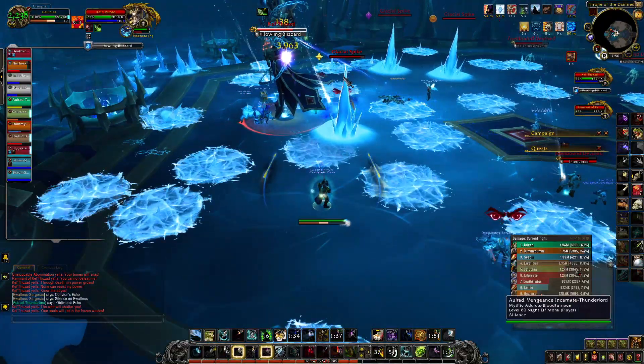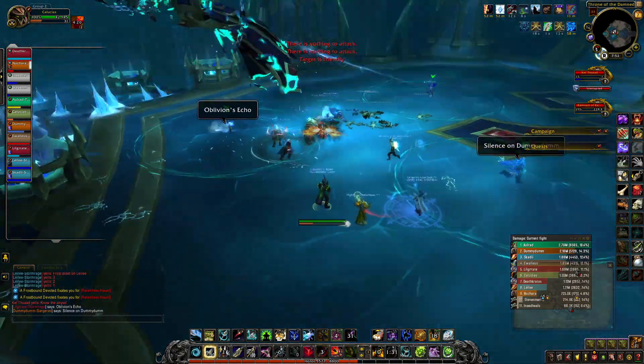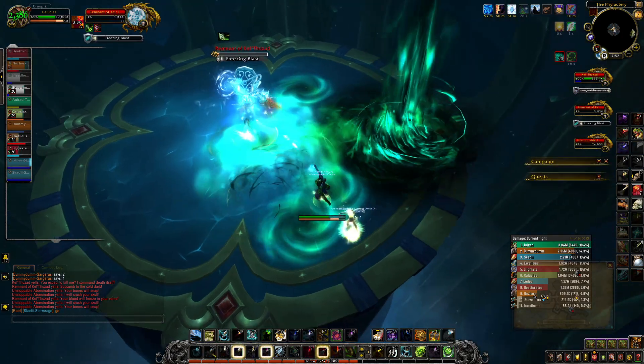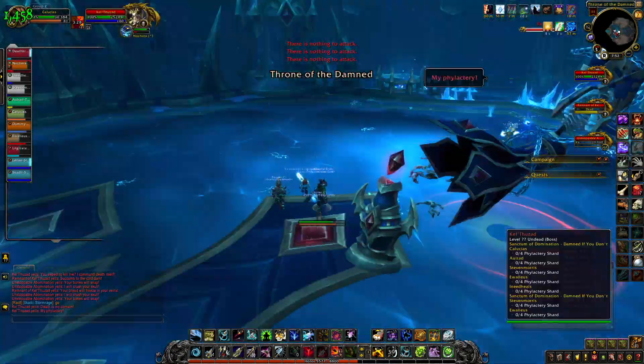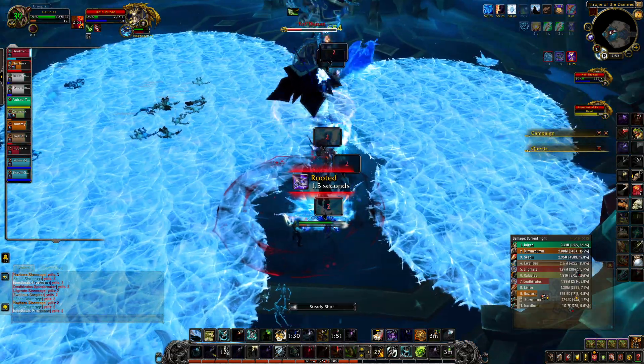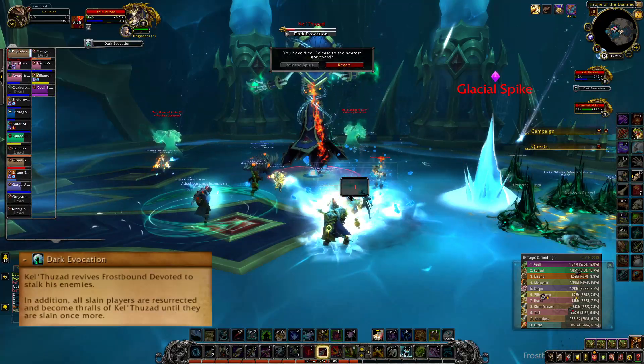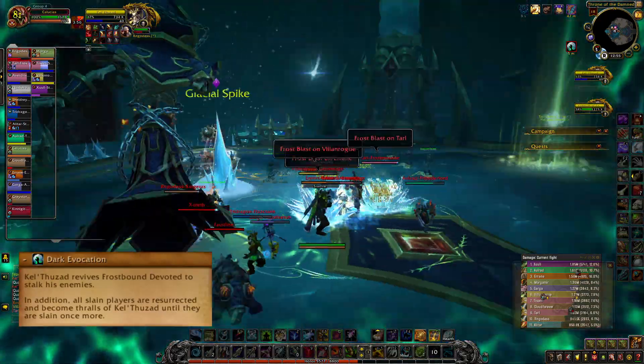When KT dies again you do phase 2 for a third time, and when the remnant of KT dies you go into phase 3 — this is where you should use Heroism or Bloodlust. KT will start rezzing adds and the room will start filling up with ice, so kill them before you run out of room. Throughout the fight, if anyone dies they will be resurrected and mind controlled, and they need to immediately be killed.